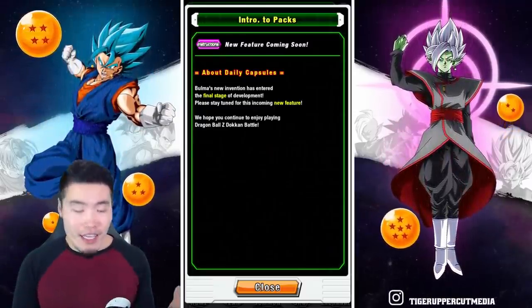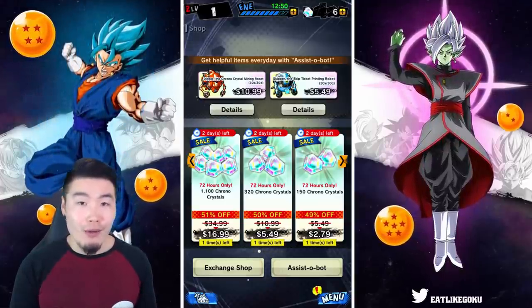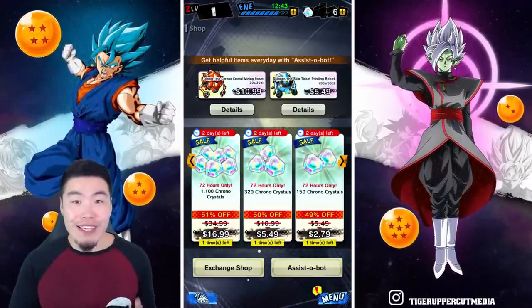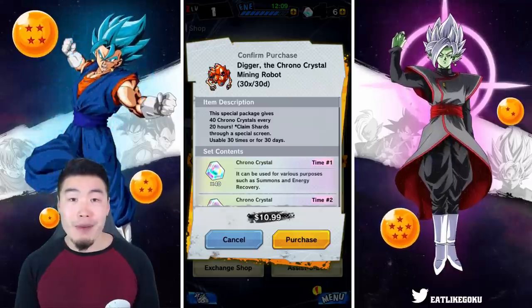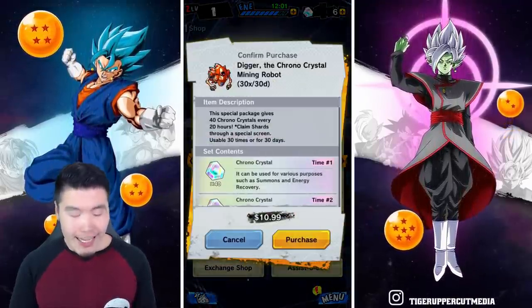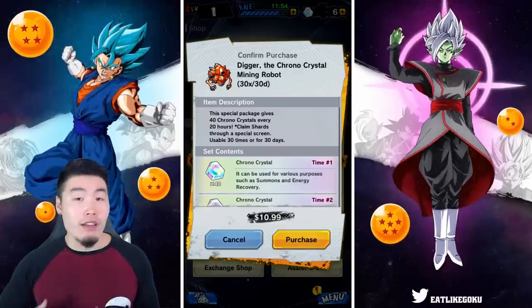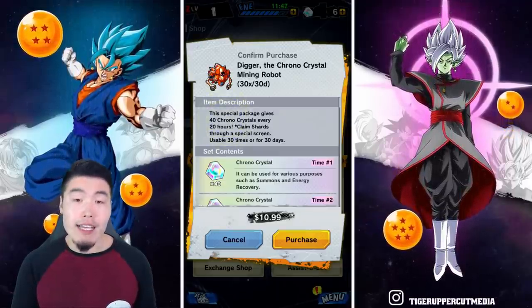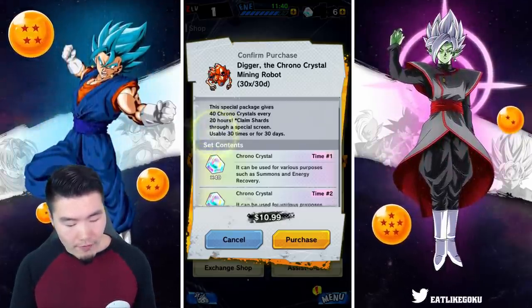For anybody that has never played Legends, let me pop over to the game and show you what I'm talking about. I do have a rank one account because I haven't played Legends in a very long time - I lost my old account and I got the app just to make this video, so don't judge me. But this is what I'm talking about: we've got Digger, the chrono crystal mining bot, as well as Skipper, the skip ticket printing bot. For this one it's $10.99 - that's in Canadian prices by the way. Chrono crystals are the exact same thing as dragon stones for Dokkan, just their currency for summoning. For this package you can get 40 chrono crystals per day.